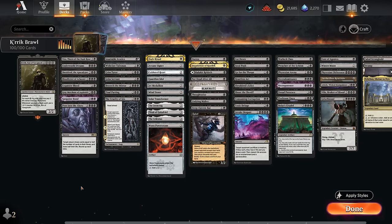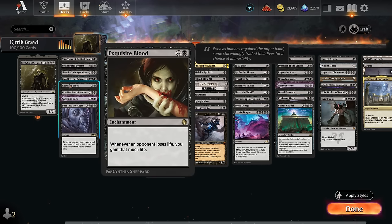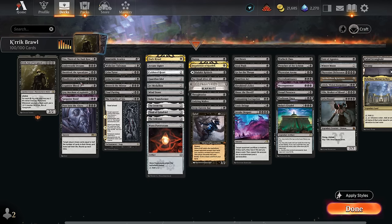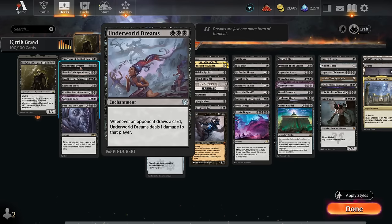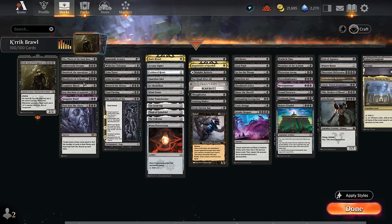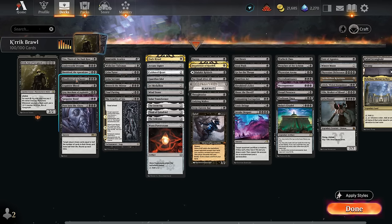Starting the deep dive with combo pieces: Vito is a 1/3 saying whenever we gain life, target opponent loses that much life. Combined with Exquisite Blood — whenever an opponent loses life we gain that much — as long as we can initiate one trigger we set up an infinite loop draining the opponent on the spot. We can also replace Vito with Sanguine Bond, another five-mana enchantment. We also have Underworld Dreams punishing the opponent for drawing cards, which combines with Peer into the Abyss targeting the opponent — they draw half their library and lose half their life total, instantly losing the game. Shielded the Apocalypse is a great card in its own right and also sets up the Peer into the Abyss combo.